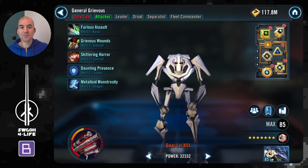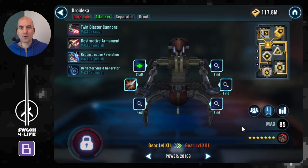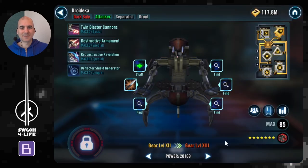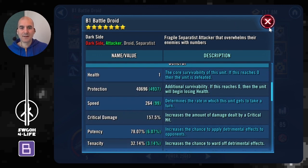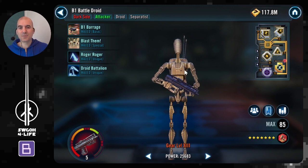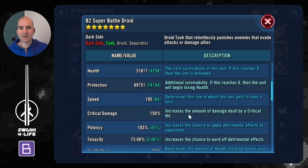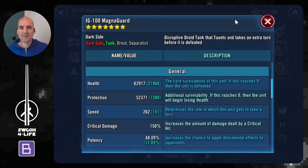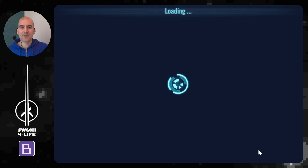Once we cleanse, we can get our turn meter train rolling. I'm using Grievous lead for his turn meter train whenever we deal damage to target-locked enemies. Trodeca is at Gear 12 so won't do a lot of damage, but can assist once he has damage immunity. B1 also has lots of assists, and whenever he gets hit by Jango's burning he'll just lose eight stacks plus the burning, so he'll still be able to gain bonus turn meter. B2 is modded for potency so we can hopefully land some debuffs, and Magna Guard is quite fast to get that early cleanse out.